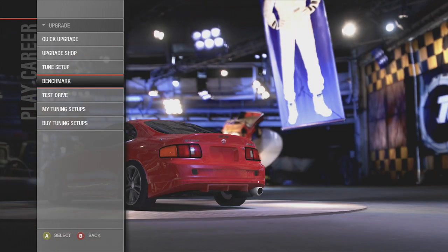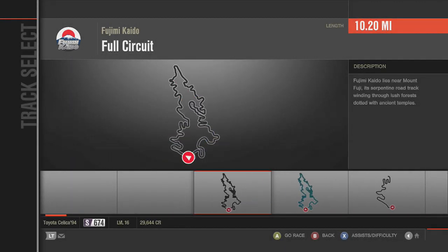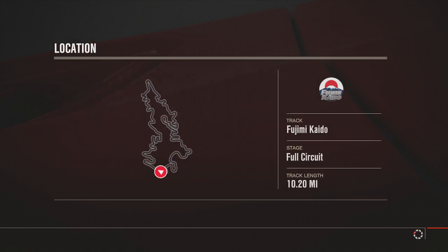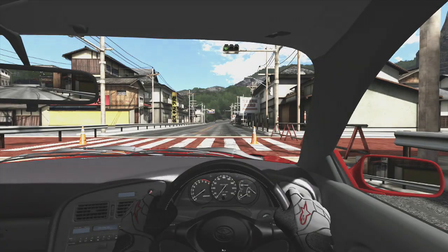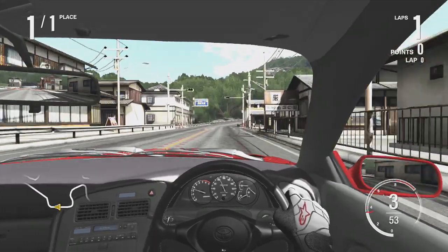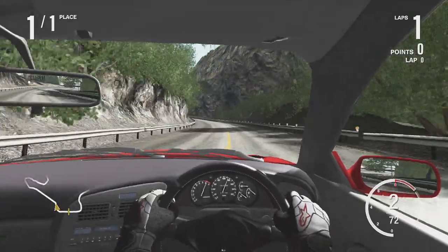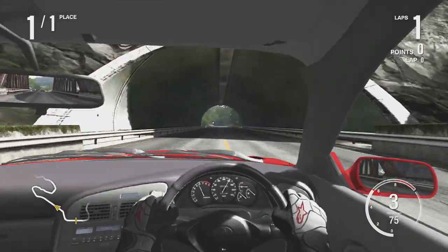We'll go ahead and test drive it. We're going to be at Fujimi Kaido full circuit, and like the last episode we'll do a top speed run on the Top Gear test track when I'm done showcasing this. For upgrades, it's already all-wheel drive, so I did full engine upgrades, race brakes, race suspension — all that fun stuff. This thing handles a lot better than the Jeep from the last episode.